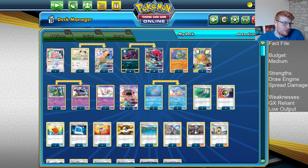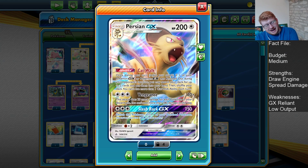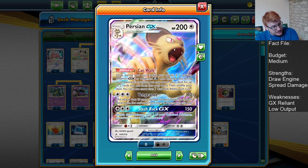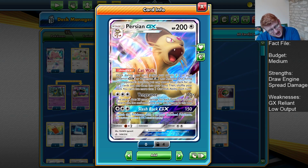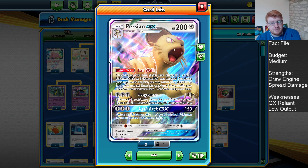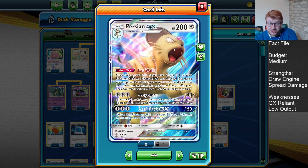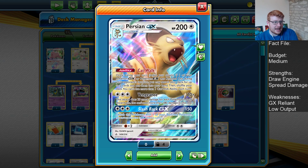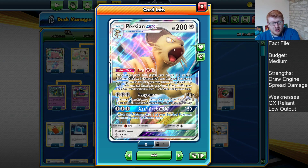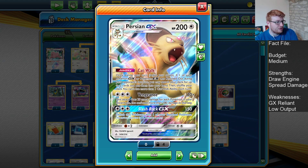We have the 1-1 line of Persian. Persian's Catwalk can really guarantee some pretty good Power Spike turns — making sure you get into the correct energy you need that following turn, as well as damage modifiers, Guzma, or even picking out things like Power Pad. You can also establish Muk plus Judge. It's a really versatile, strong ability that punishes the opponent for taking two-prize knockouts, which most of the time people want to do to win a prize race.